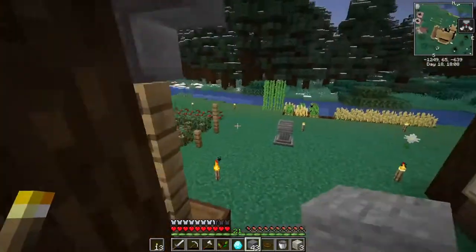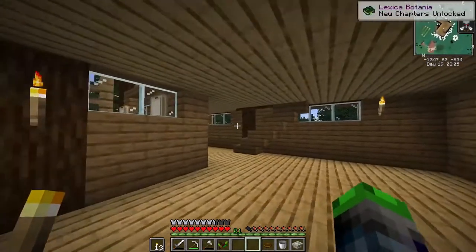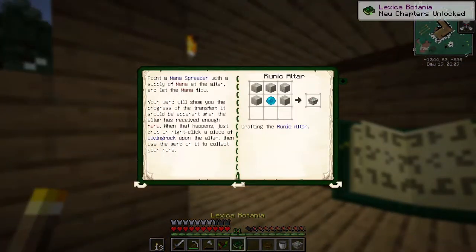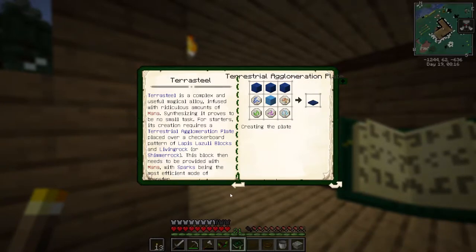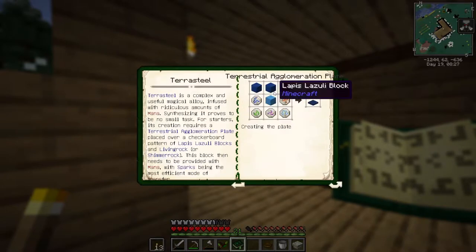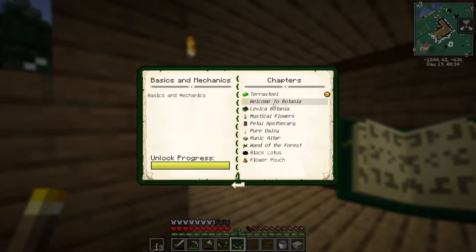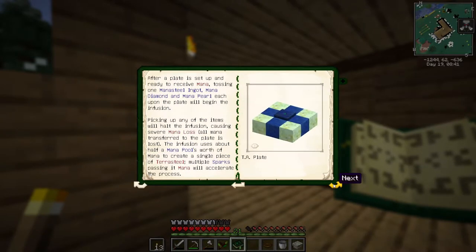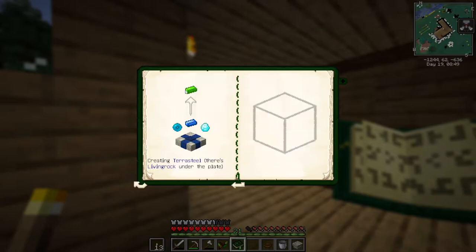Now we can take our living rock and make ourselves a runic altar. Some more living stone has to be made - that's okay. Runic altar crafted - I don't think I've ever made one of these before. Very cool. Terra steel? Block of mana steel - that might be a little far out. So we just unlocked the terra steel part. Looking at the recipe, you need a mana diamond, a mana pearl, and mana steel - it's actually not that bad.